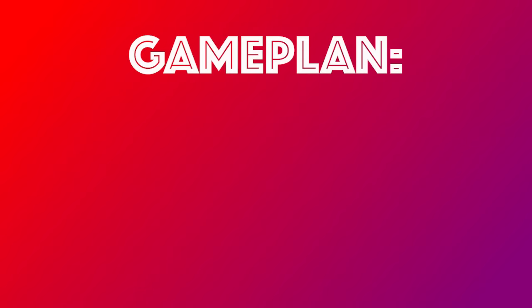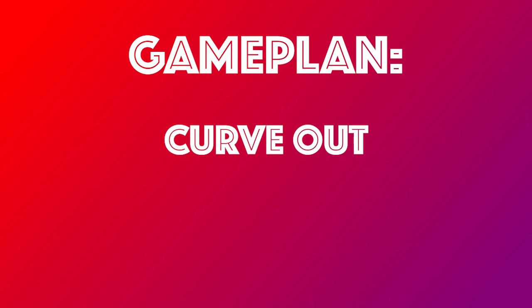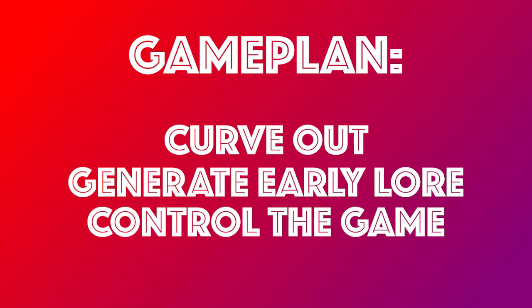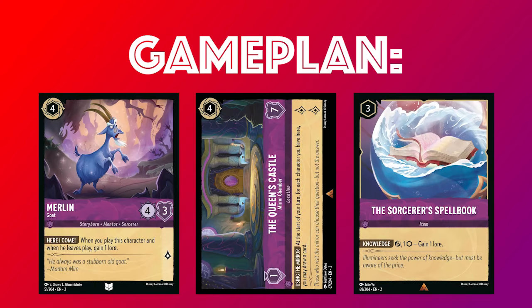The ideal game plan for the deck is to curve out on turns 1 through 4, which gives you the flexibility to either stay on top of your opponent if they're playing an aggro strategy, or it gives you the ability to generate an early lore advantage if your opponents are having a slow start. From there, you're looking to either control the game with your removal and card draw options, or to just close out the game with your lore generation tools like Goat Bounce, the Queen's Castle, or the Sorcerer's Spellbook.